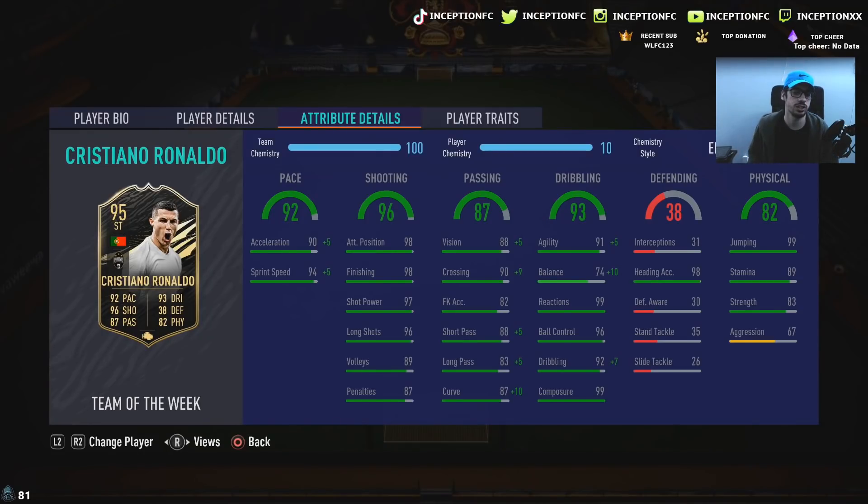In-game, he's got 90 acceleration with 94 sprint speed. The important thing to always give Ronaldo, in my opinion, is the engine chemistry style to boost his dribbling as much as possible, because his base card stats for shooting are absolutely gorgeous. We're going to be giving him 95 acceleration, 99 sprint speed, with 98 attacking positioning, 98 finishing, 97, 96, 89, with 99 composure.